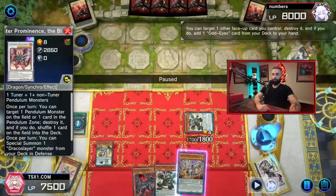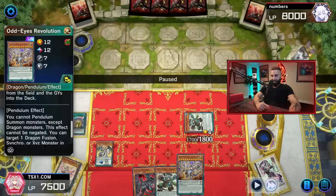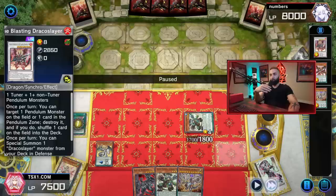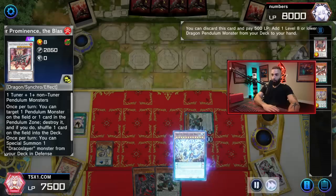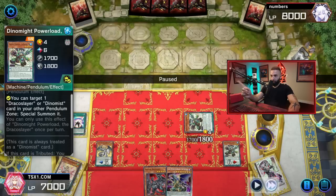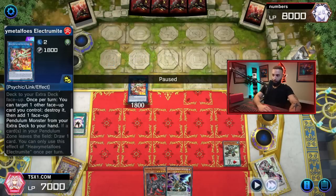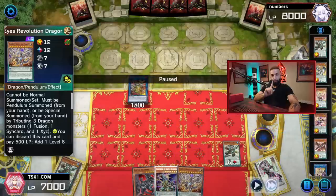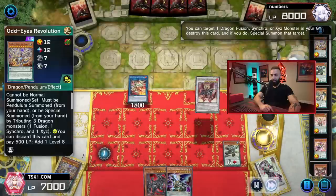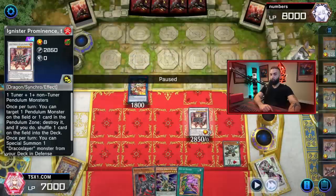I go Sky Iris and pop my own Ignister to search another Revolution Dragon. Revolution Dragon is not once per turn. I can freely add CED if I want, go Revolution Dragon, search CED, Baldrick banish Revolution Dragon, CED add back Revolution Dragon, summon CED. What I opt to do is add CED with the Ignister effect. I then use Dynamite to special Luster, use Luster and Dynamite into Electromite. Electromite pops Iris and searches Revolution Dragon — plus I get a free draw from Electromite.